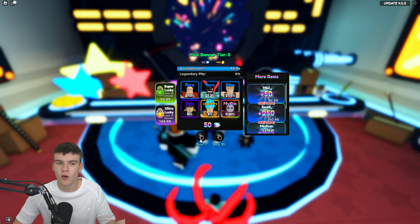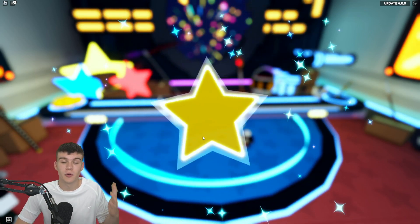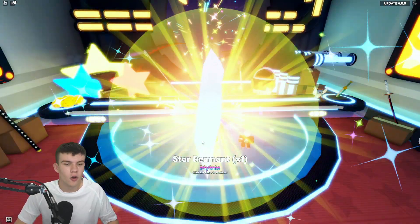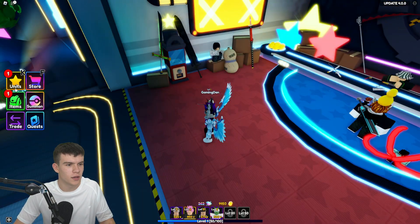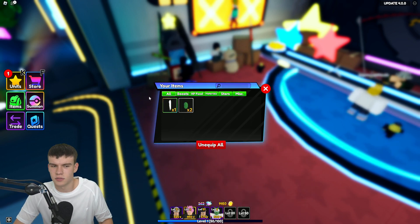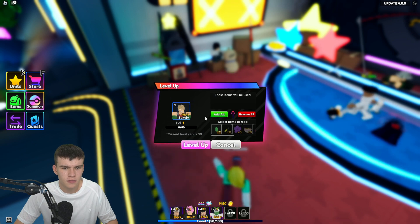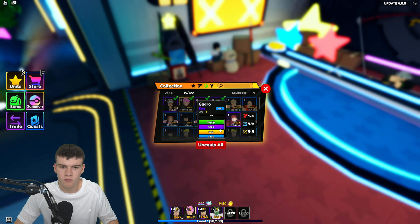We can't afford ten summons, but maybe after we redeem today's new codes we might be able to. Let's buy a couple though. My luck has been terrible recently — I've only got one legendary so far. But wait — what's this? A Star Remnant! Comment down below what this is, because I've got no idea. It says it rerolls or gives a unit a trait fragment of the stars themselves.